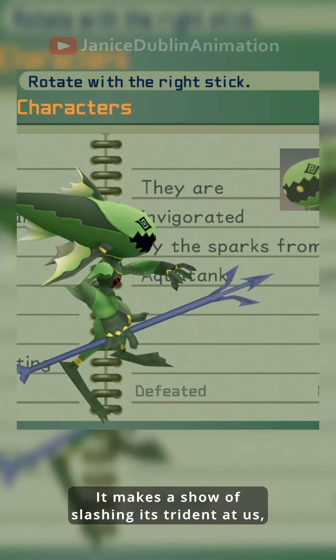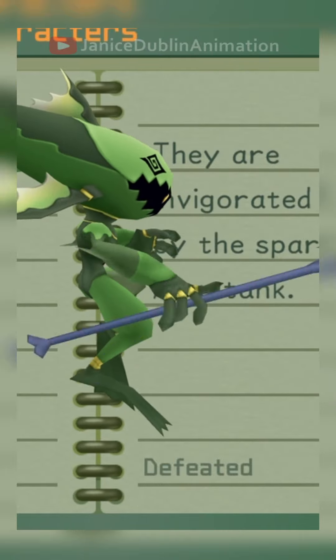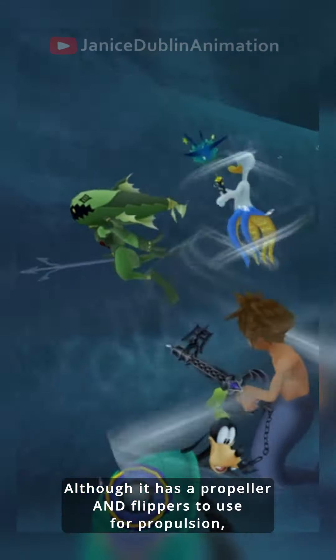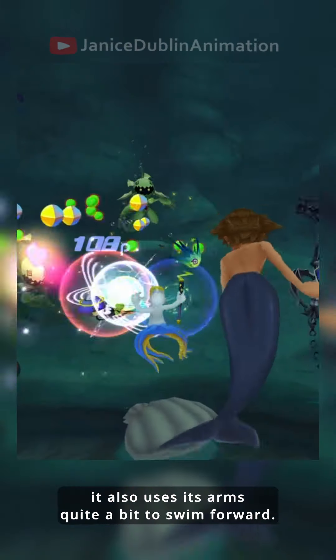It makes a show of slashing its trident at us, bowing its head down a bit to help emphasize the movement. Although it has a propeller and flippers to use for propulsion, it also uses its arms quite a bit to swim forward.